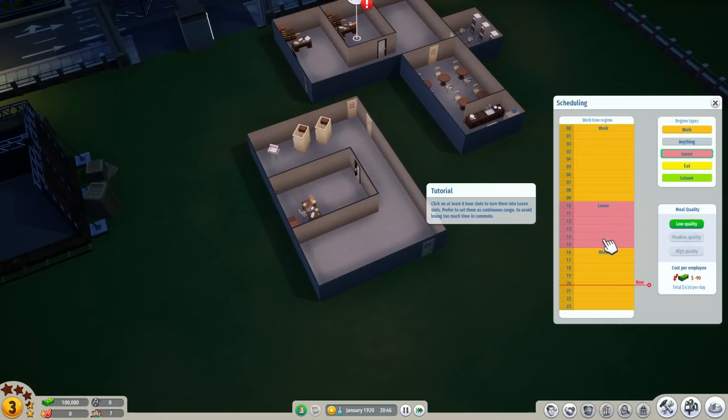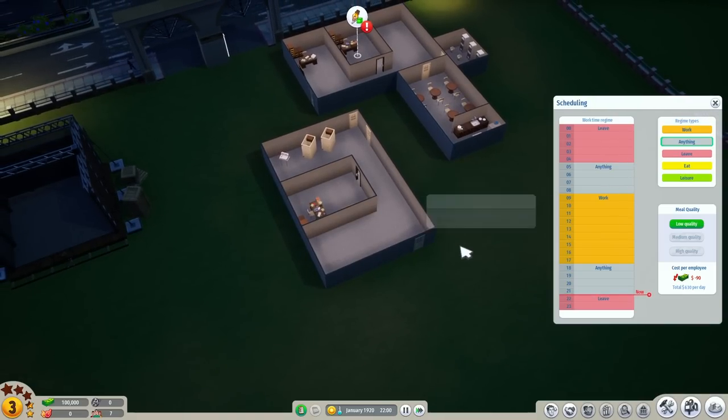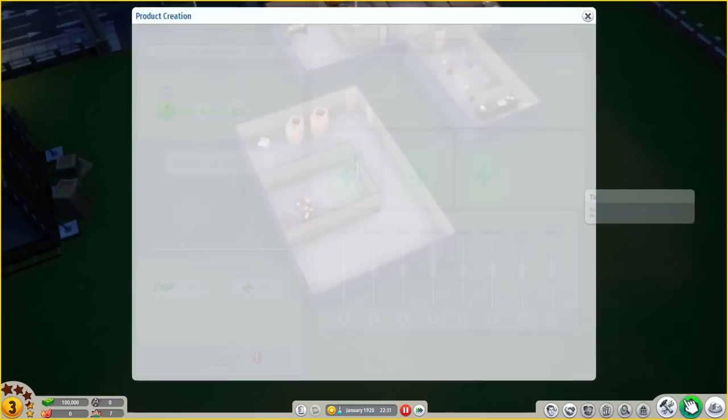We can assign work and leave time. Let's go nine to five, and then everything else is going to be leaving. Click the eat button and assign one hour of eating — wow, you have to tell them exactly, or the 'anything' option gives them a little bit of trust. A staff lounge is where they can go to get some of their needs taken care of.